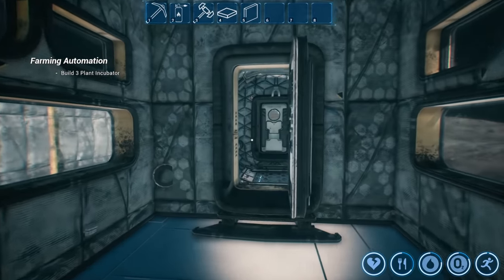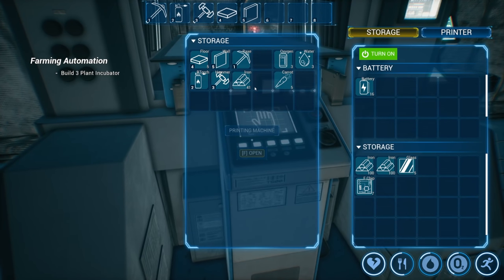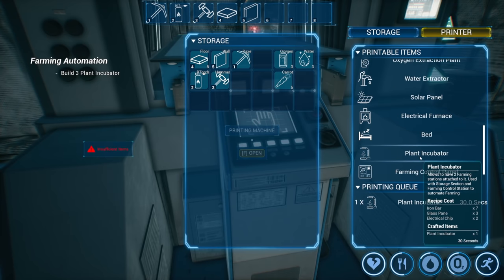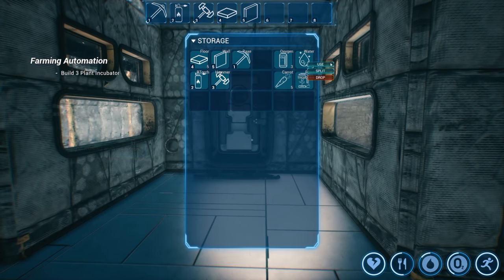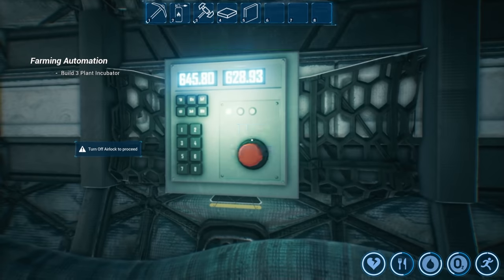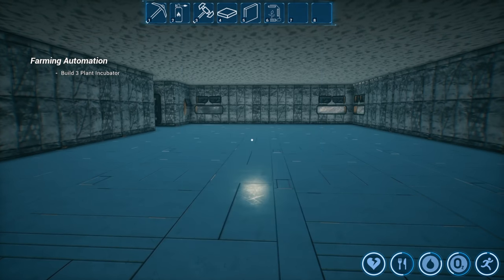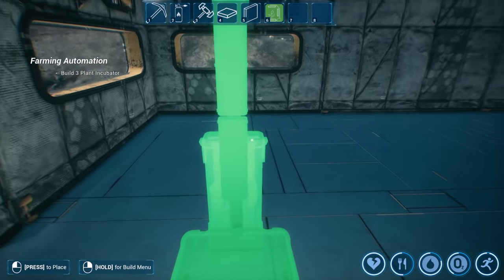We've got some things smelting. I think we might have enough to get a couple built — let me throw the glass and iron in. Looks like just one for now. Oh, the glass panes — they take three per incubator, pricey little guys! All right, we got our first plant incubator. Water level is critical — we're good. Let's go see what these things look like. Always the airlock of course. We've got all this room to play with, let's bring this up — oh it's a big one!